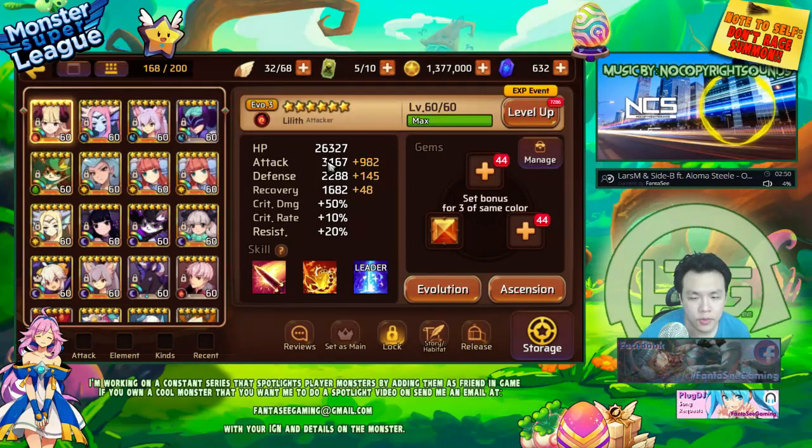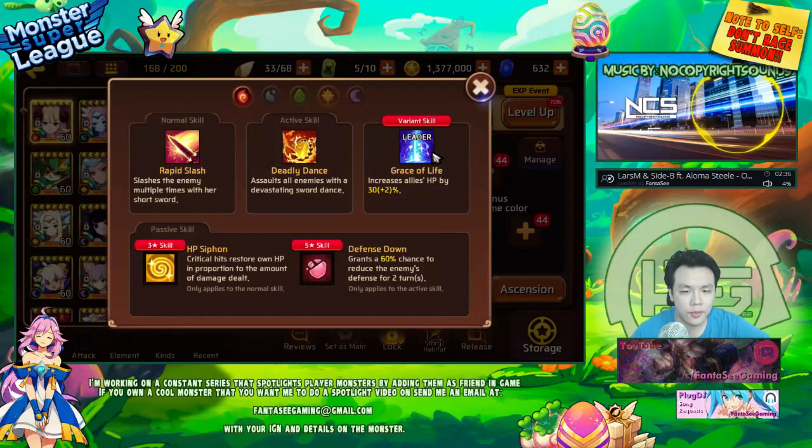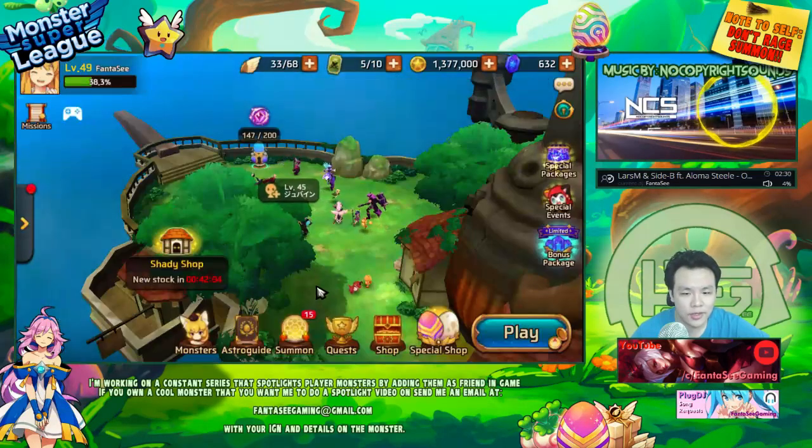Her stat distribution is quite nice. Her recovery is low. She has pretty high attack for a 4-star attacker and a pretty high amount of HP for an attacker. So this is definitely pretty nice. The reason why I wanted to build her is she's one of the only monsters that I have with an HP lead.